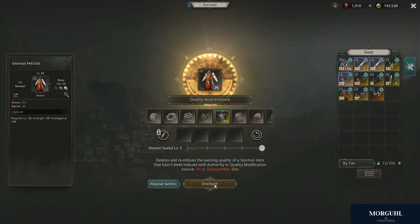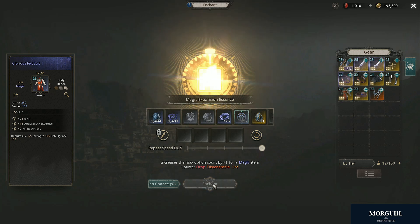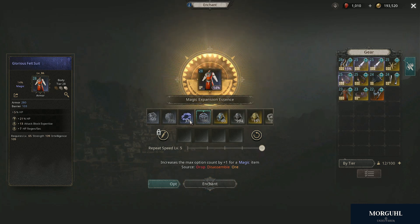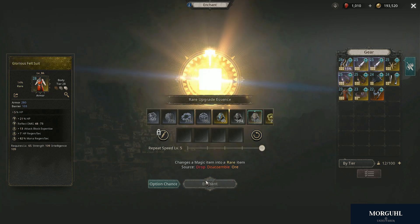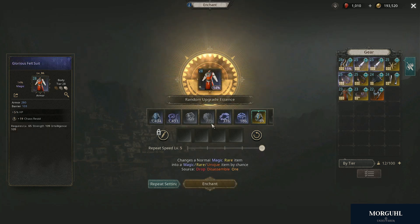With the quality birth essence you can upgrade your gear — it is only used on non-enchanted gear though, and it just gives some more base stats: either the weapon damage, armor, barrier, or dodge chance get increased. You can roll that in the first step. This can only be used on white items, so make sure to include that in the first step; otherwise you're losing the opportunity to do so later on.